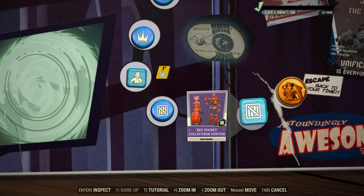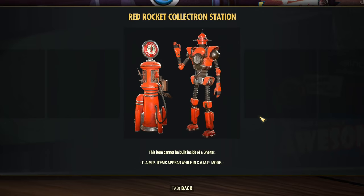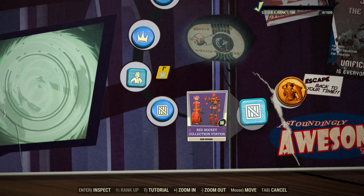Next we have the Red Racket Collectron station — it's so cool. At least at the end they put good rewards. I want this collectron. It looks like he can wave or do an okay sign or both at once. I don't know what he will be collecting, but it's so cool. I will use it as a skin even if I swap for whatever else I want to collect.